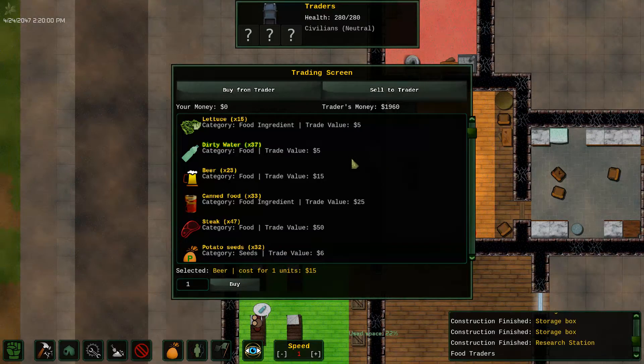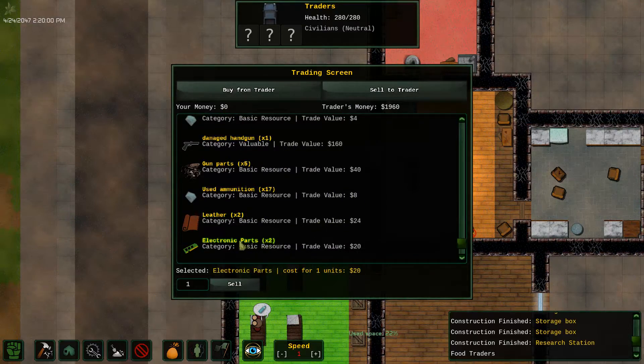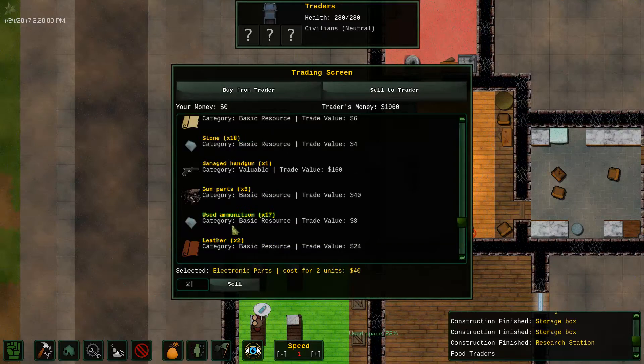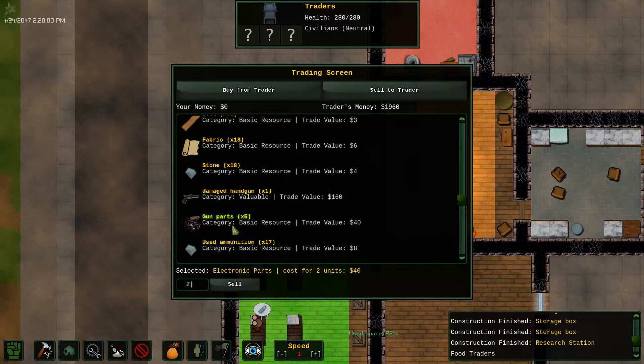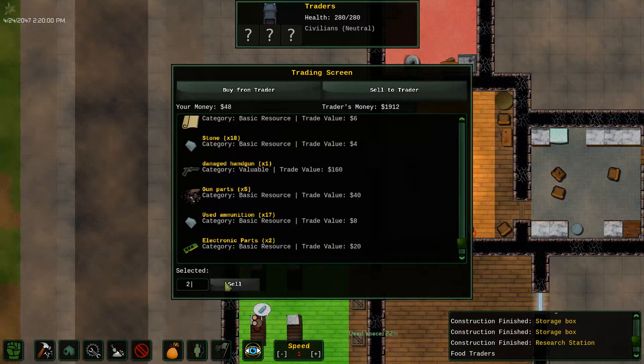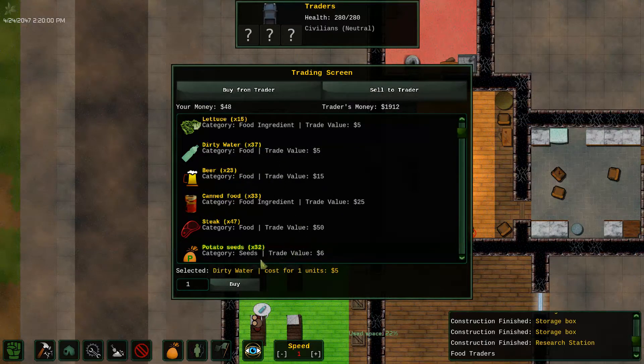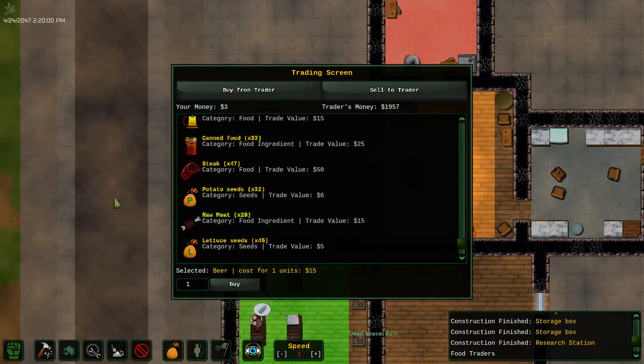I question everything about your life. Dirty water — do I have any cash? I have zero cash. Sell to trader. I bet you would like these electronic parts. I have to manually put in two. Used ammunition — oh, because you can craft new guns with it, I understand. I don't have any ammunition, and I don't need to make any pants, so here, have some leather. From the trader I will buy some water, which is dirty, and I'm not happy about that, but it's all I can afford at the moment.